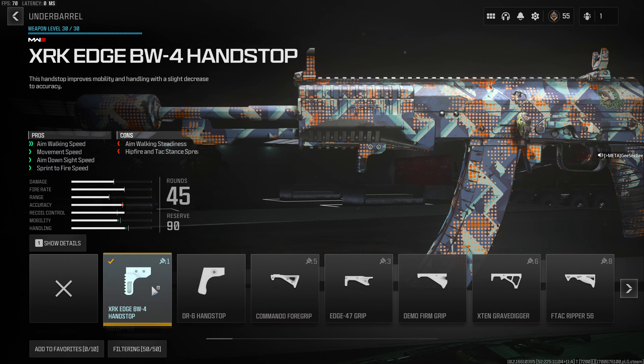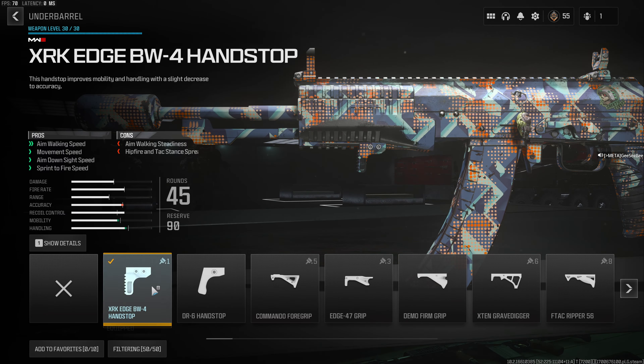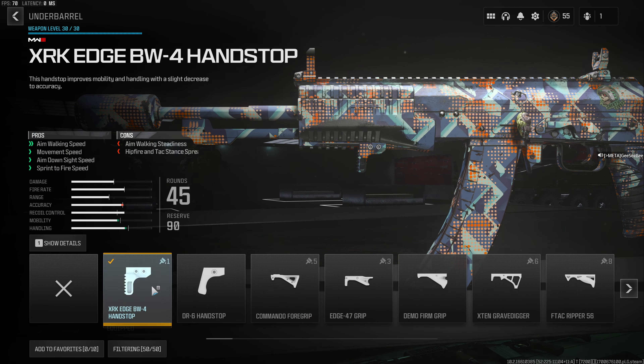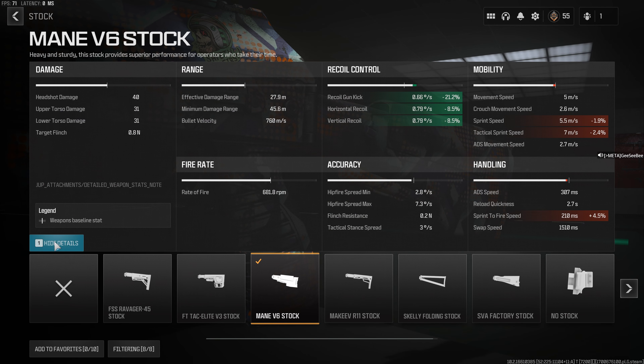The VT7 is really good in terms of increasing range and reducing recoil, with a bit of penalty to ADS and sprint to fire, but still very manageable. The issue is that it doesn't unlock until level 4 of the DG 58 LSW — that is a base weapon, so you'll have that straight away if you want to play a game or two of multiplayer to get it unlocked. Otherwise, if you want to go straight in, use the Broadhead 3DP from Modern Warfare 2. For the underbarrel hand stop, I go for the XRK Edge BW4 hand stop. You can unlock this through the Armory, or if you've got the Beta Ripper Rival Blueprint, level it to 9 to unlock this attachment. Otherwise, it's the Bruin Pivot Vertical Grip, which you get by levelling the weapon to level 12.